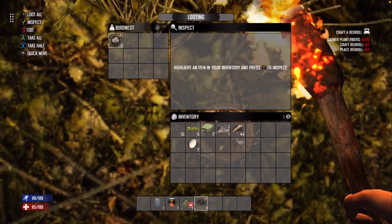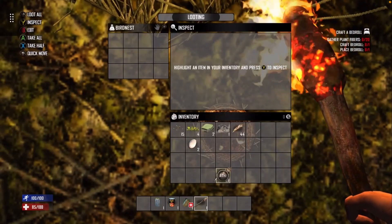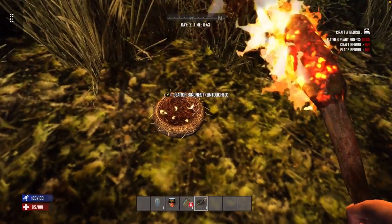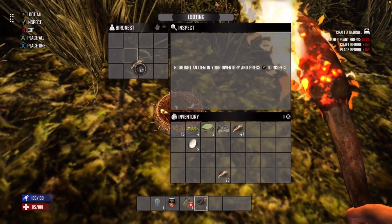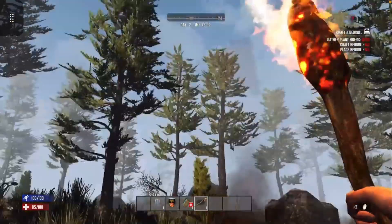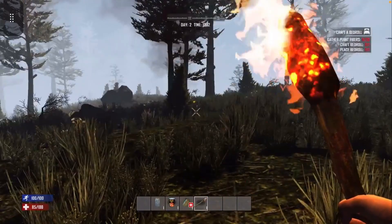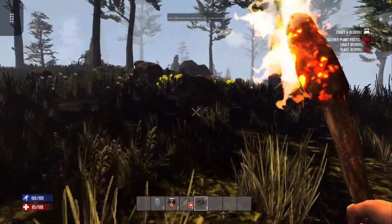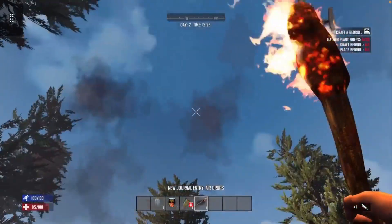There's a button that says 'Take All' - oh yeah! I'm gonna take that. I'm gonna go over here and search this one knowing that there's a zombie literally just inches away from me, and I've decided to sit here and rummage through a bird's nest. Where did he go? Air drops - okay yeah, that's right!